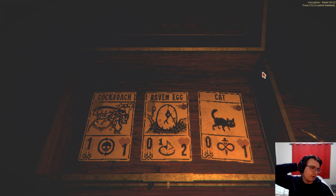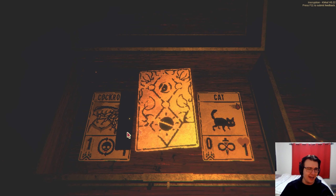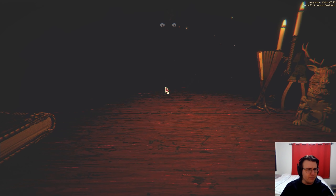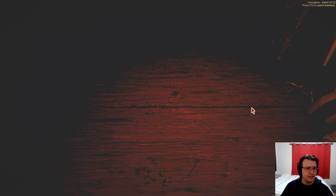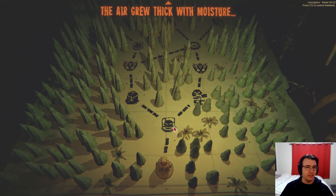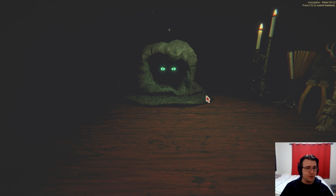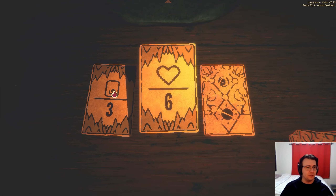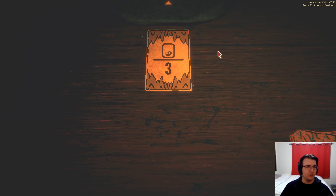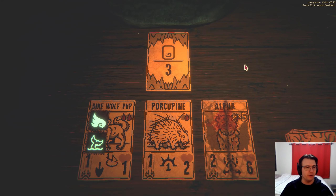Cockroach or raven egg? I don't really like cat too much here. I think I'd rather take a raven egg — I have enough value in my deck that the infinite value of the cockroach isn't really going to change things. Hopefully the wetlands won't be too difficult — the pronghorn should beat the angler almost by itself. We're going to do the sigils one. Four sigils in one card seems pretty good.